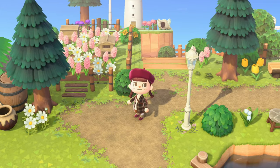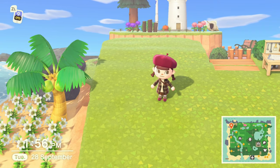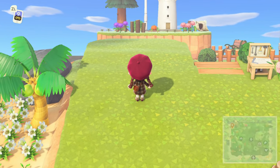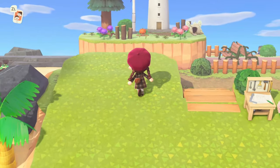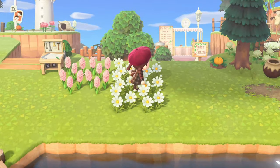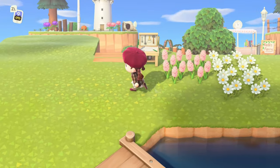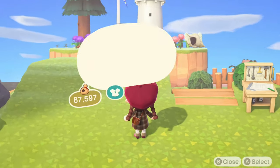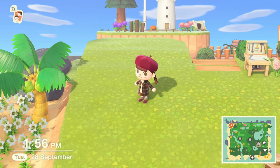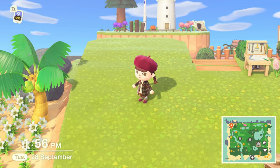Without further ado, let's get into the video. Today we are building a bee farm, kind of flower area, up here near the lighthouse and the secret beach — or as it's now known as Red's Fairy Dock. I have my flowers picked out and all of the items, but before we get into the actual build, spooky season is literally like three or four days away.